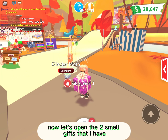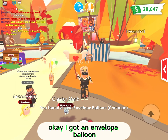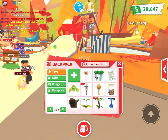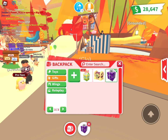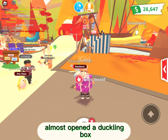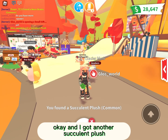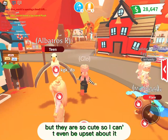Now let's open the two small gifts that I have. I got an envelope balloon. I almost opened a duckling box. And I got another succulent plush — so I have two of these now. But they are so cute, so I can't even be upset about it.